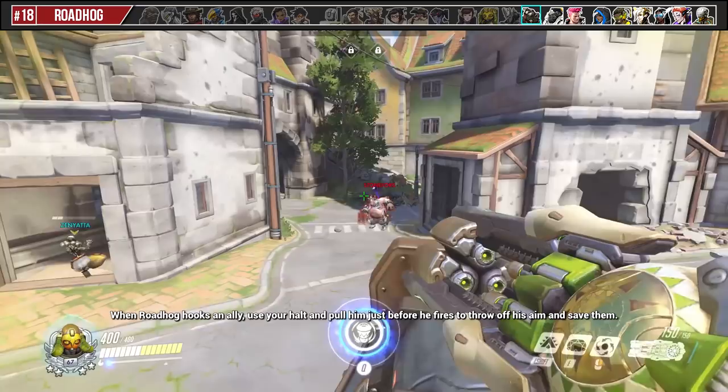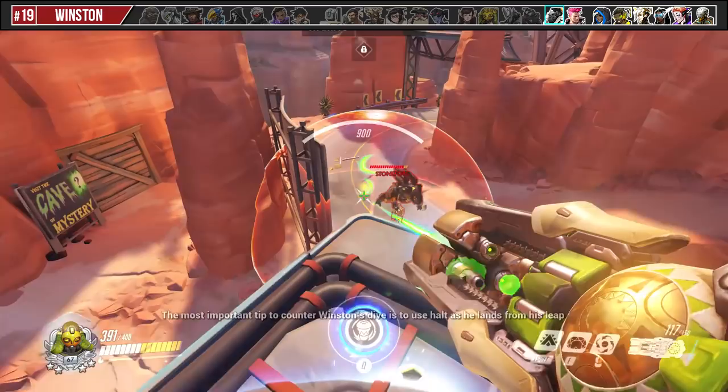The most important tip to counter Winston's dive is to use Halt as he lands from his leap to hold him in place and keep him from being in range of his targets.